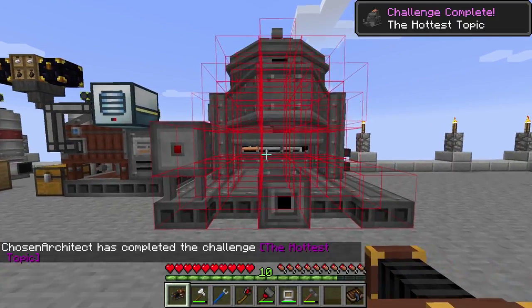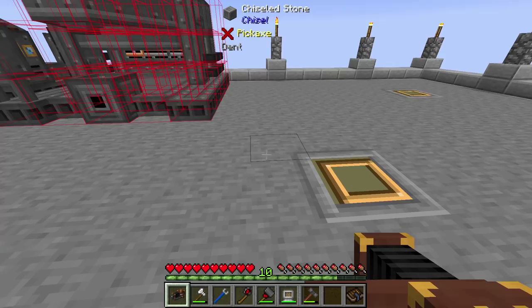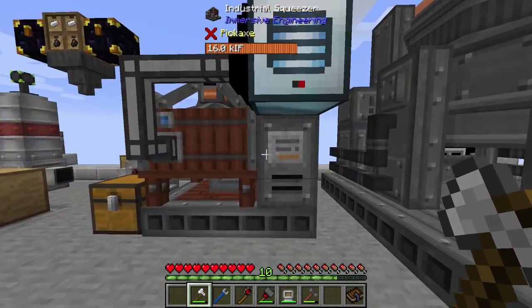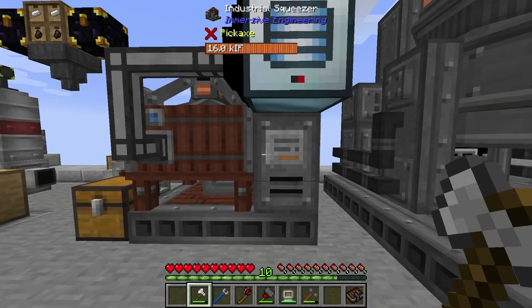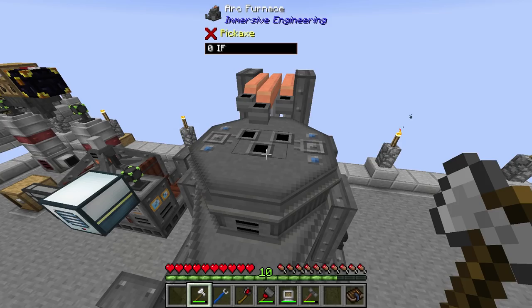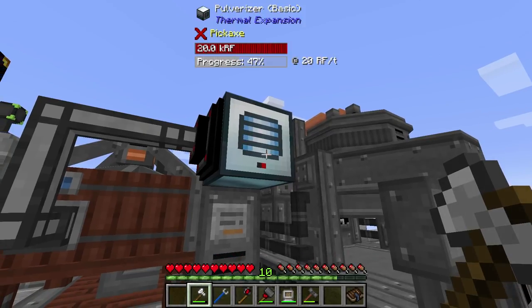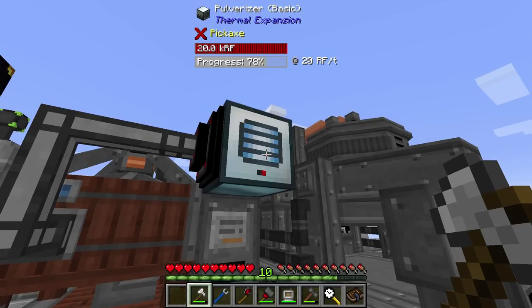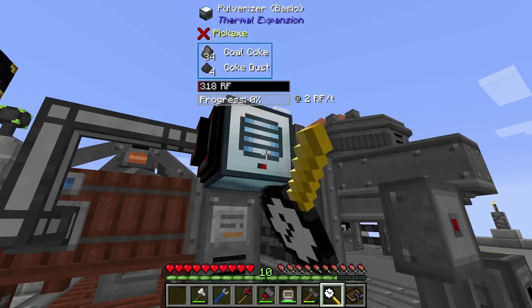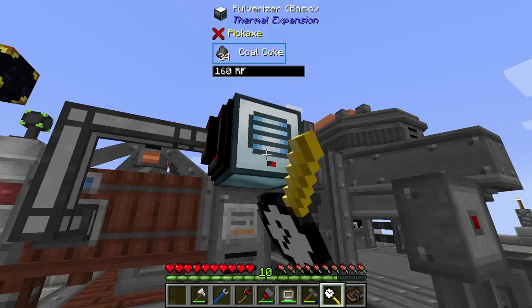Challenge complete - the hottest topic! So we've completed a huge thing here and it wasn't that hard to do. But the main thing we need is that hop graphite, because we have three electrodes here that we have to install - otherwise this machine will not work. So we're just waiting to get the hop graphite, and we can use our acceleration wand on this thing to get it working a little bit faster. It's going to run out of power though, because we don't have enough power to really supply it.